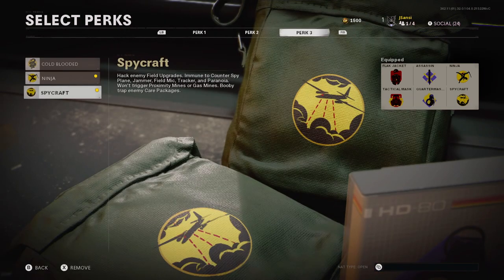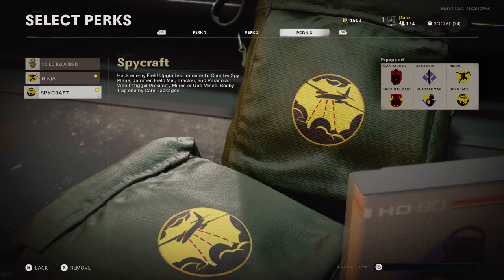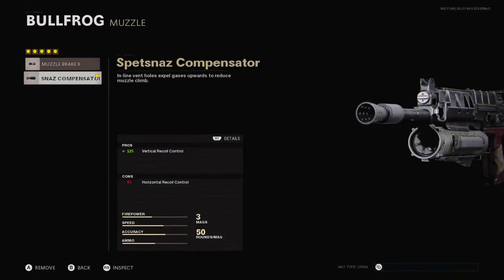In the third slot you want Ninja, and you can use either Spycraft or Cold-Blooded. Cold-Blooded will hide you from airstrikes and things like that, but I like Spycraft so I can hack trophy systems — it's very helpful in Hardpoint and Control. Now let's get to the weapon.